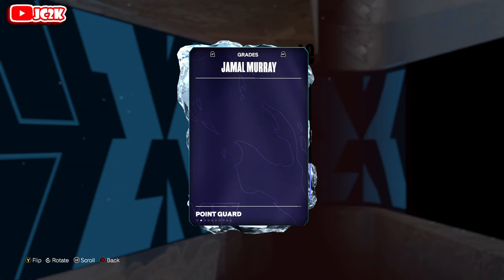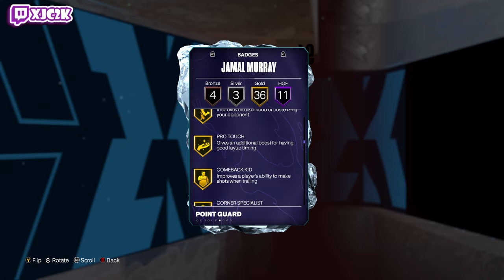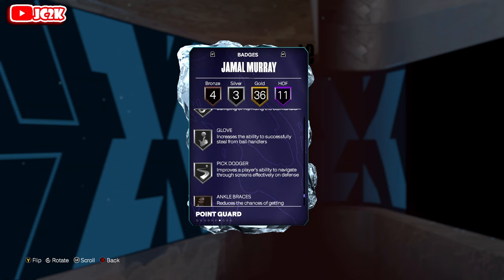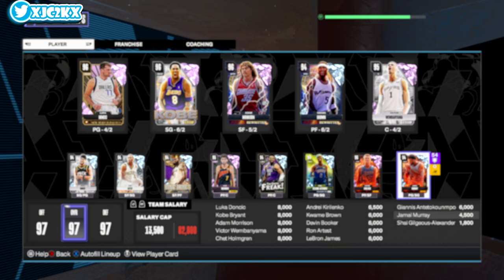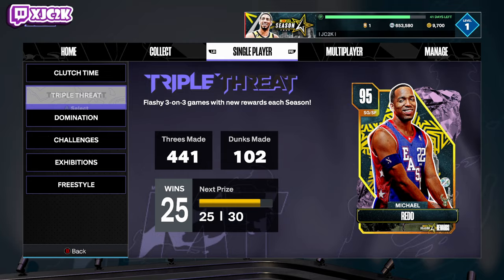Hall of Fame badges include Acrobat, Slithery, Catch and Shoot, Dead Eye, Limitless Range, Handles for Days, Hyperdrive, Blow By, and Speed Booster. Gold badges include Fast Twitch, Posterizer, Corner Specialist, Guard Up, Bailout, Break Starter, Unpluckable, Pogo Stick, Bunny, Precision Dunker, Whistle, Free Points, Physical Handles, Triple Strike, Silver Clamps, Glove, and Pick Dodger. Bronze badges include Ankle Braces, Interceptor, Fast Feet, and Rid Stick Ripper. A lot of his important defensive badges are unfortunately on silver and bronze, which isn't great, and he has none of the interior badges.